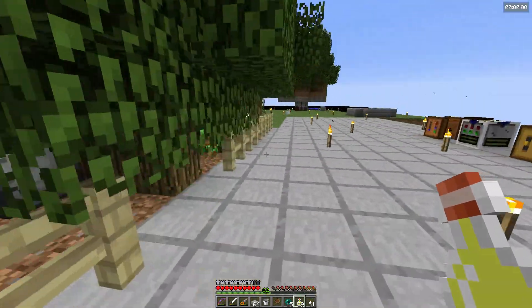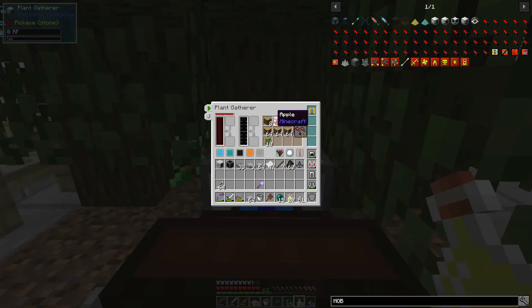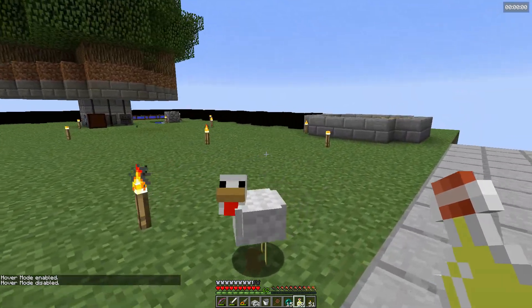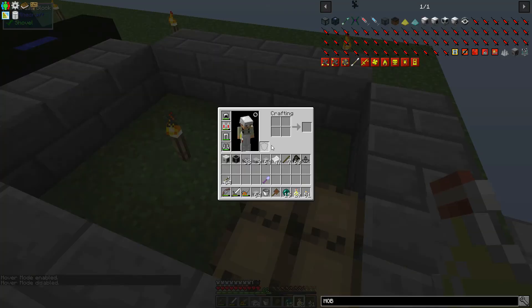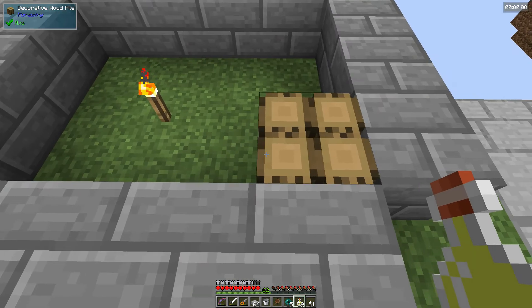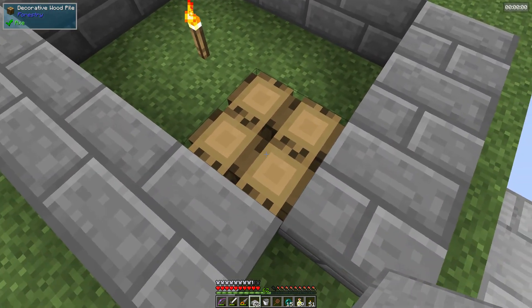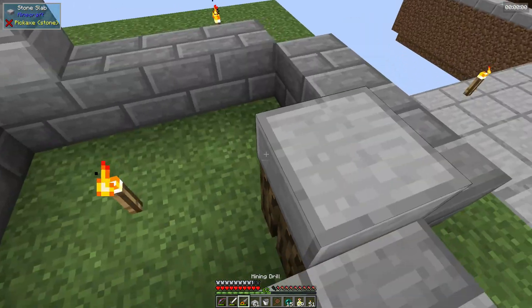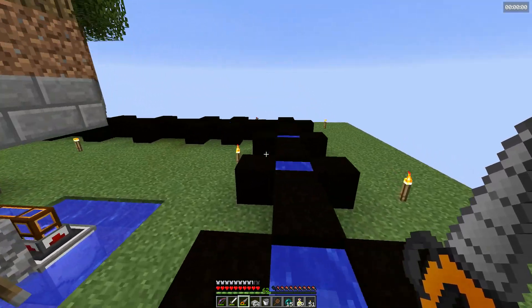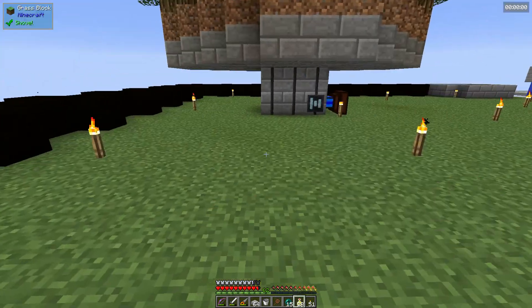I have an automated tree farm that will cut down trees and collect saplings, wood, apples, and all that. There's also a charcoal pit - you craft decorative wood piles, cover everything up completely except one block, light it on fire, cover it up, and it creates ash. This is my peat farm which I set up just last night - I figured out I can do it manually, and peat is actually a decent source of energy early game for the forestry engines.